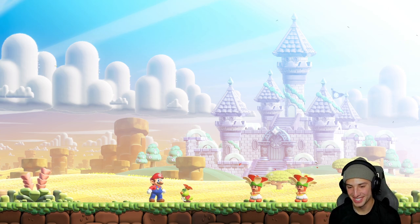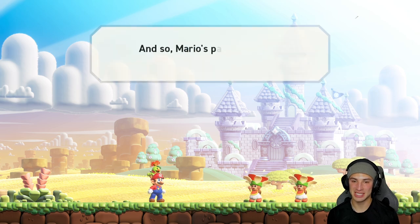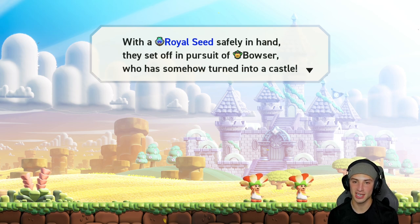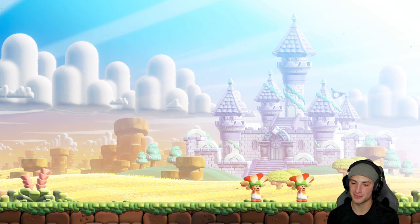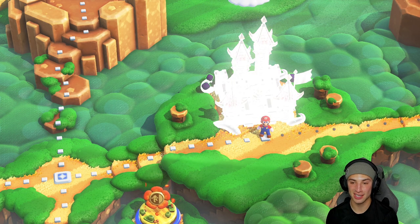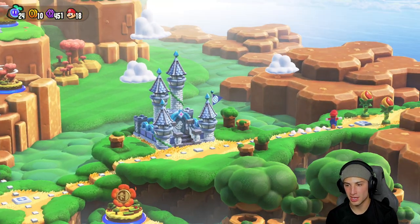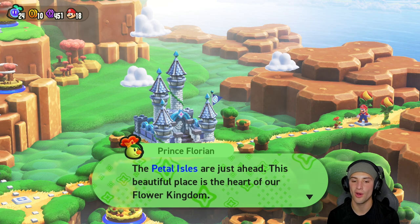Mario's party reclaim the palace with a royal seed safely in hand - they set off in pursuit of Bowser who has somehow turned into a castle. Can they stop Bowser before he pulls off whatever he's planning? See you later buddy - I love the flowers, flowers are sick dude. I would love to get like a replica flower on my desk, that'd be real tough. There we go - finish off the castle, finish off world 1 and we get moving on to the next place.